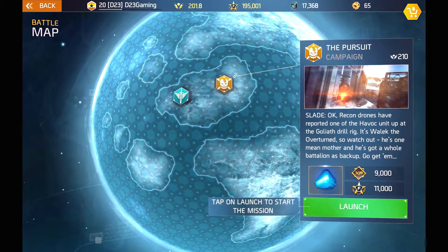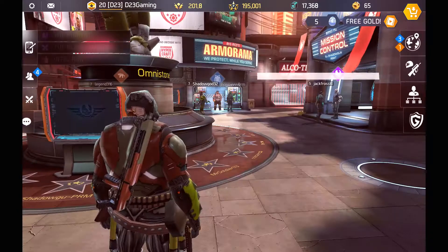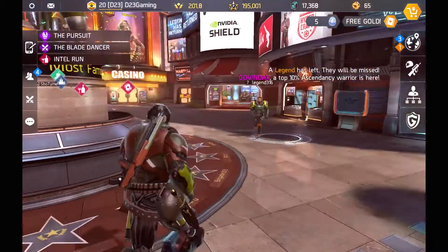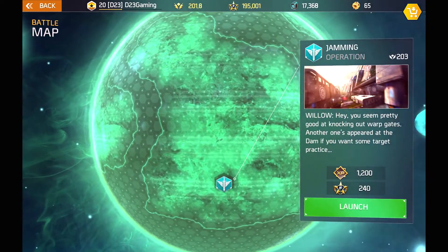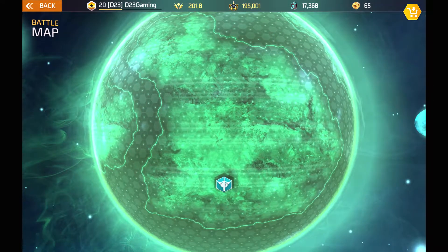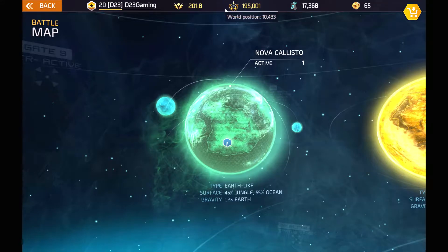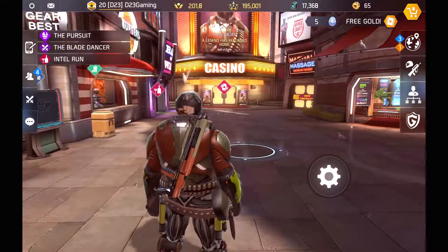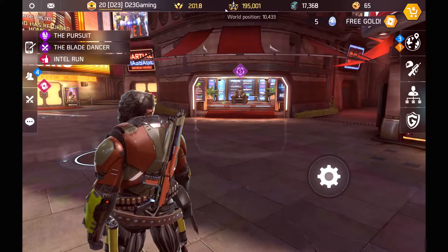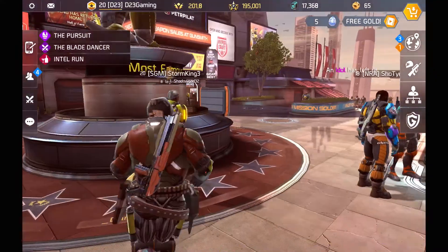You can get fame by completing missions, objectives, and earning ribbons and all that good stuff. They both don't really work together with each other because XP actually helps you to rank up and determines your rank — like rank 17, 15, 20, whatever. Fame, on the other hand, determines your overall standing in the Shadowgun Legends universe — your global ranking, so to speak. That's where fame comes in and basically determines where you stand among the other Shadowgun Legends.